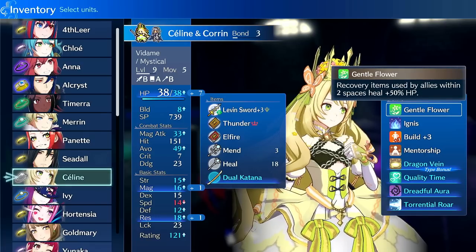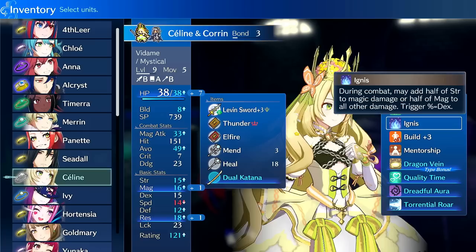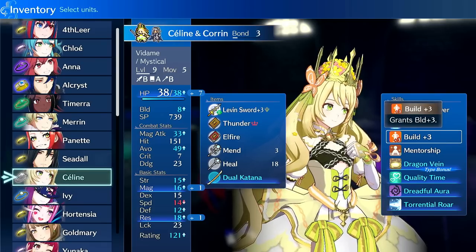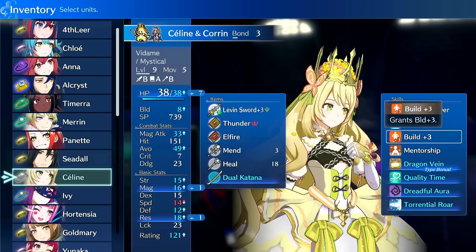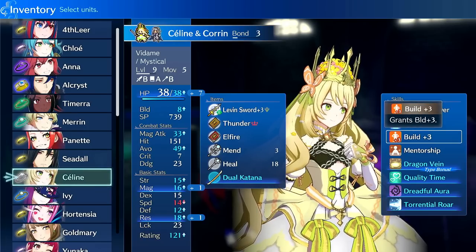Pros and cons of the unit: her speed and build aren't the best. Right now I'm running Build+3 on her because it's accessible — you get Lyn around chapter 12 so you can't get Speed+3 right away. I tried the Levin Sword build on her, upgrading a Steel Sword into a Levin Sword and getting it to plus 2 or plus 3. It was okay early game, but honestly there are better units for this. Anna can handle the Levin Sword a little better, especially on Mage Knight, since she has higher base speed. Chloe on Sword Griffin is another option.